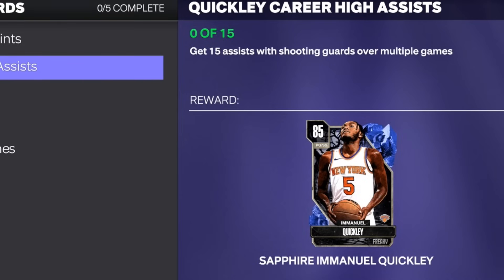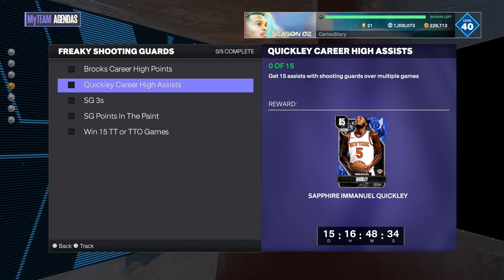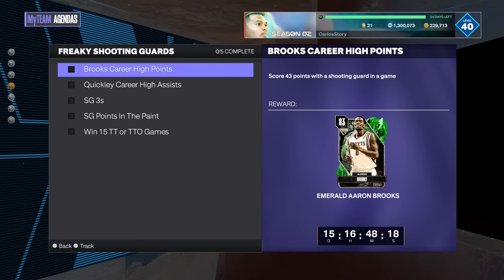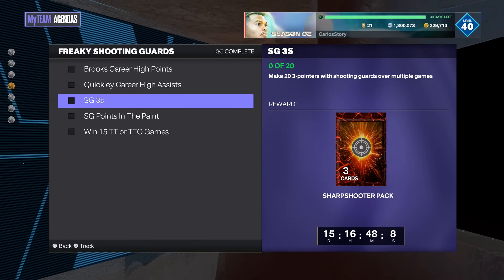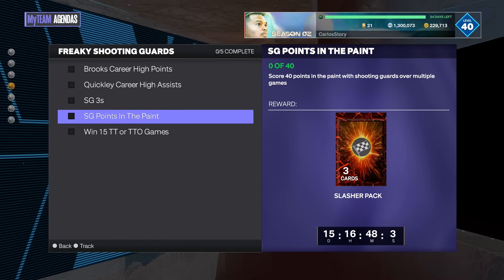Next up, to get Quigley you have to get 15 assists with shooting guards over multiple games — literally just get the 15 assists while you're going for the 43 points, do it together and you're good to go. They're actually a lot easier than I thought. The next one is to make 23 threes with shooting guards over multiple games, which you're going to do since you're scoring 43 points anyway. You also have to score 40 points in the paint with shooting guards over multiple games — just combo the three-pointers, paint points, and the 43 points together.